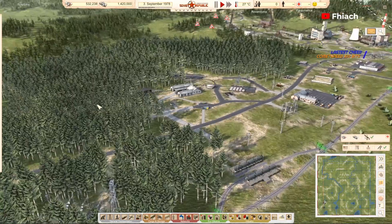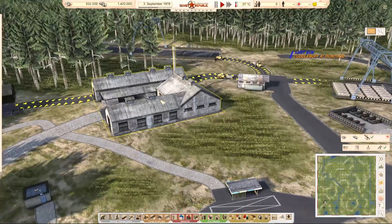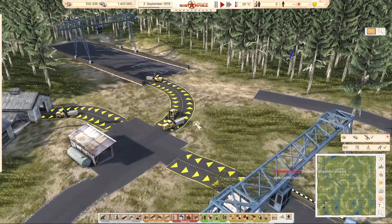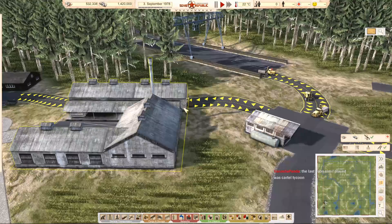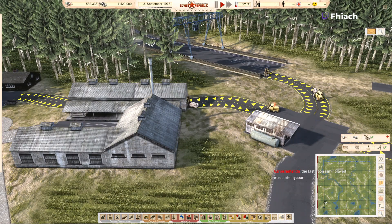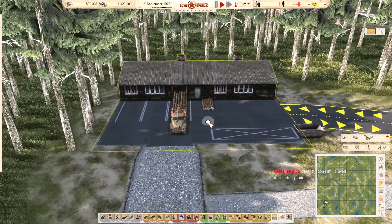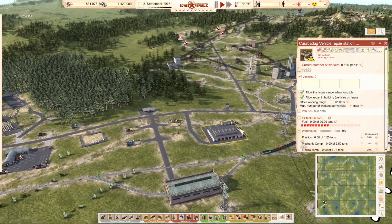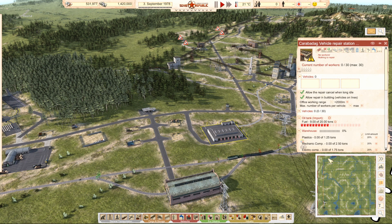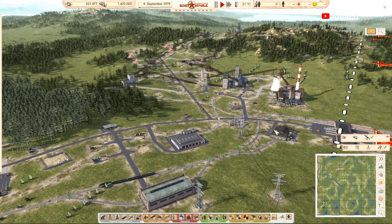I planted all these trees everywhere around my logging industry. Got our forklifts running over and back. Why connect directly when you can have forklifts driving around? The logging vehicle is a bit messed up actually — wearing at 72%. He should really be heading over to the vehicle repair station, but it has no workers. The game is kind of nuts.